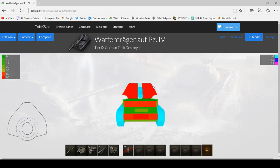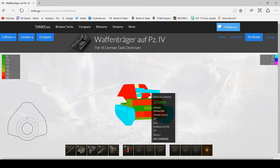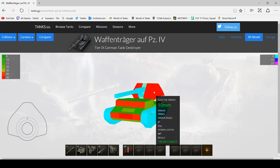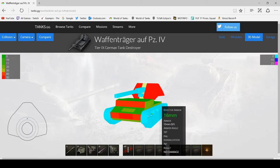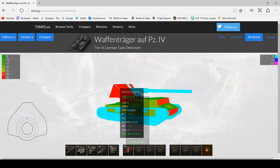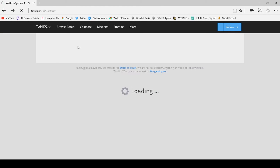The Waffle Panzer IV — look at it, 20mm everywhere. HE rounds: just fire anywhere. Any kind of paper tank — make sure you're firing HE. Do not fire into the gun where it's just going to absorb the HE rounds. Fire into anywhere on the hull, make sure that you pen. That's about all you can say about the Waffle Panzer IV — just literally HE rounds.